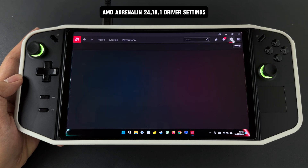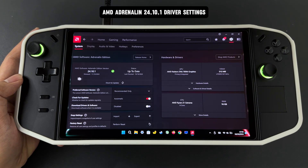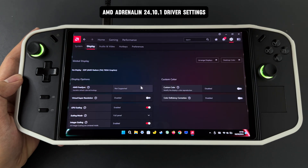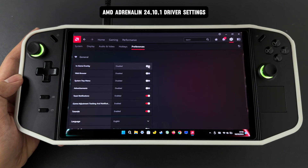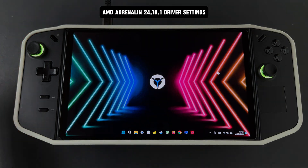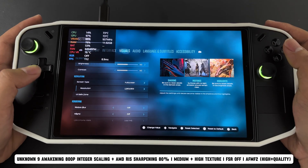Don't forget to turn on the in-game overlay in the Preferences section. Then go to Legion Space and map one of the rear buttons to the Alt plus R Adrenaline shortcut. After that, in-game, just press that button and Adrenaline will pop up showing AFMF2 Active status.